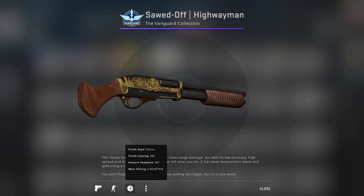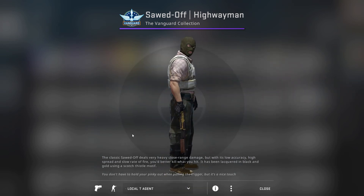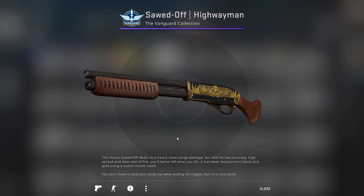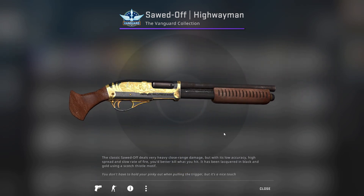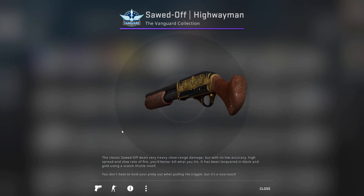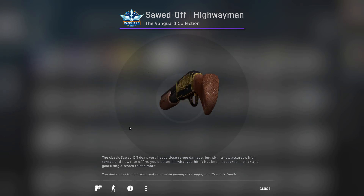This one has a wear rating of 0.402. That can only be used by the terrorist team. We'll check it out in action in a few moments. But first let me remind you that I'm always doing this kind of video. My goal is to make a video for each skin and each wear available. So check out the channel because every day there's a different skin for you guys to check out.